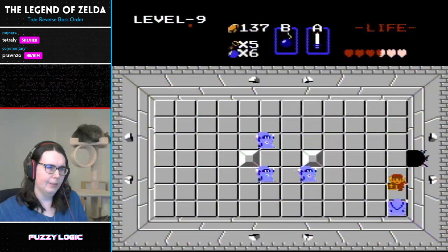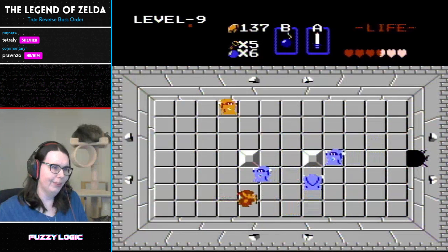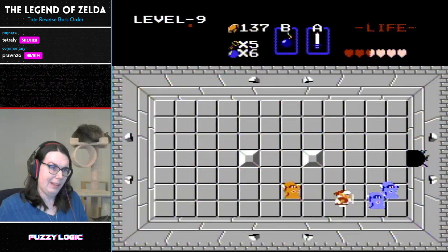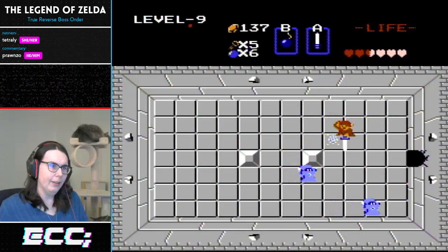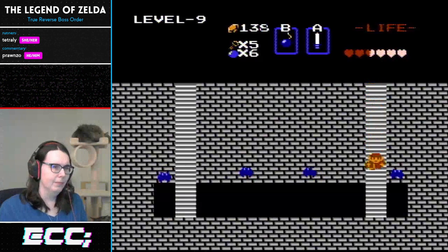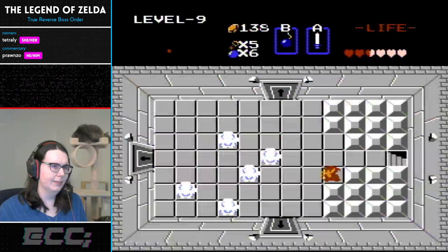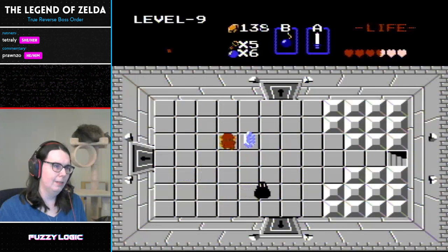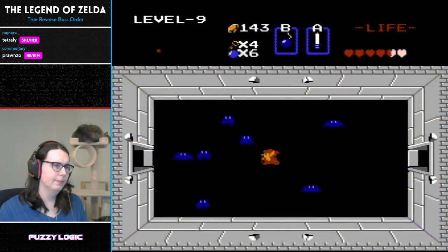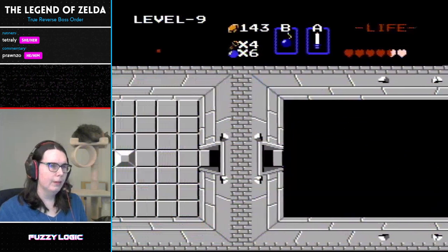This room is affectionately known as the 'next room' due to a cryptic hint from the old man next door. Notice that Tetreli's staying on the half tiles — the beam hitboxes won't hit you if you're on the half tile, and a lot of times the Wizzrobes just won't even fire. One of the scarier rooms, more so because of the sword situation. Normally you'd have the magical sword where a red one would be one stab, a blue would be two — with the white sword it's double. But Tetreli handled it excellently.